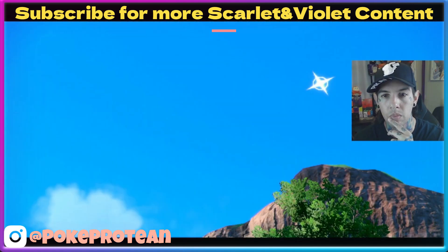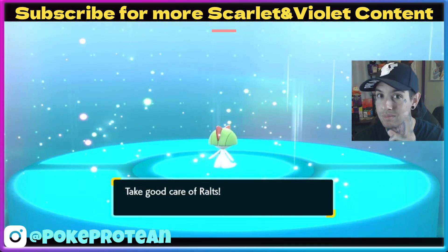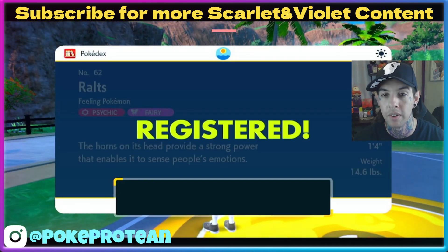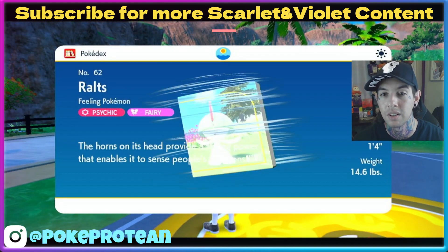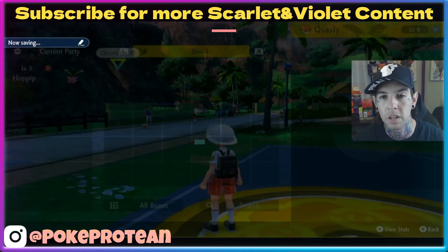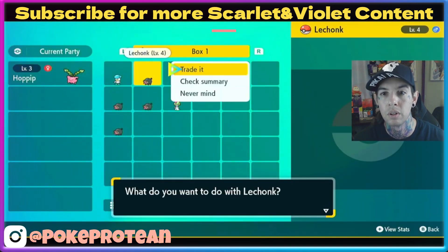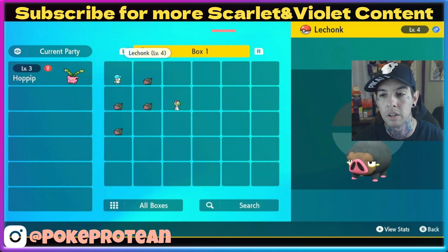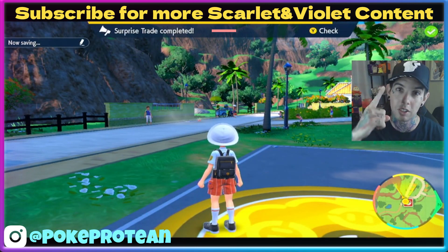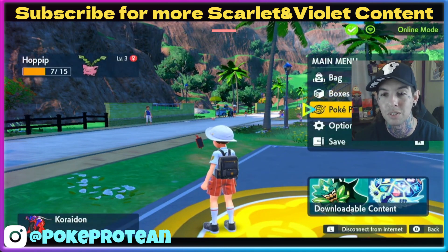Pokelabs.com — Charizard level 100 shiny routes! Let's hope for a good nature in here. Psychic fairy — nice! Level 30... Let's do another surprise trade. Level one — beautiful! So we got Routes as the number one contender for the team. It was going to be so nice.